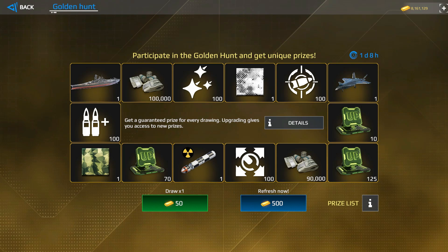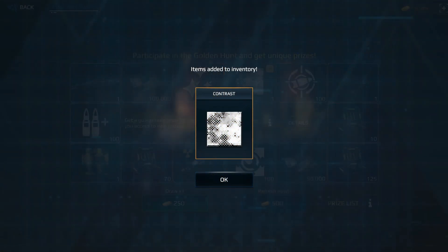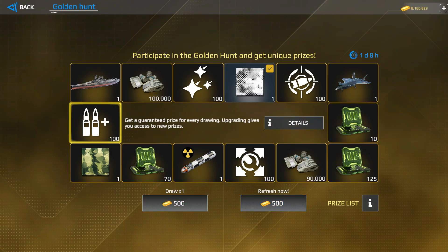Finally the Golden Hunt event is back. Remember that we already tried this event and I told you it's not worth it to spend too much gold, because you spend way more than you can earn. This time I'm going to use my press account to show you what we can get — I have unlimited gold on this account, with 8 million gold bars. Let's make the first draw. We get a camouflage — the Contrast camouflage, nice. Second spin: remember that every time you make a spin the price of the draw will increase, and as you can see the price is now 500 gold bars.